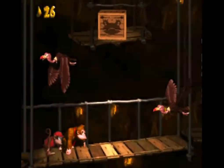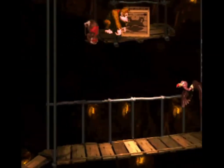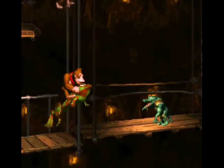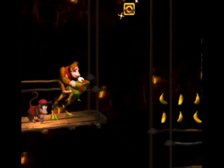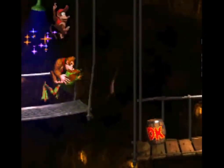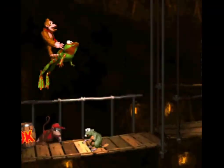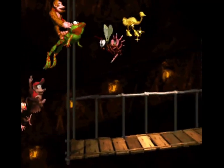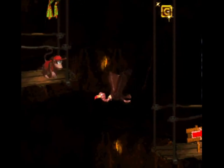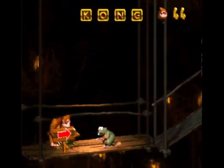These mine stages are great examples of the game conveying its atmosphere through subtlety and simplicity. As you pass over the scaffolding, look for Winky the Frog. Winky specializes in jumps and uses them as his primary method of transportation. Winky can even jump on enemies like Zingers without negative consequence, so if you can get past his annoying hopping sounds, you'll learn to really like him.